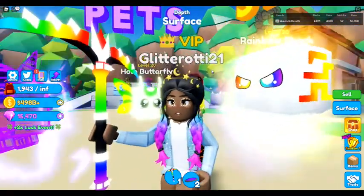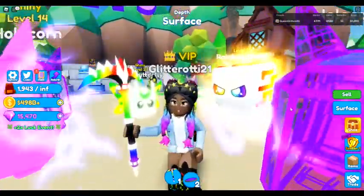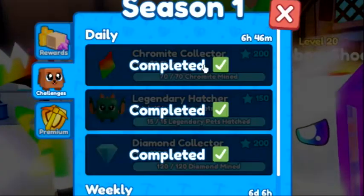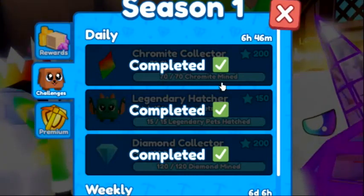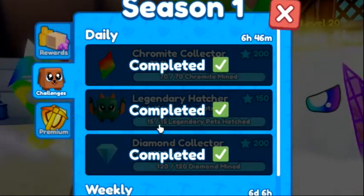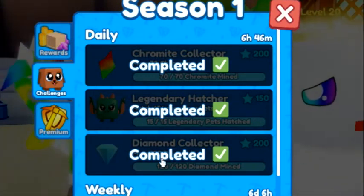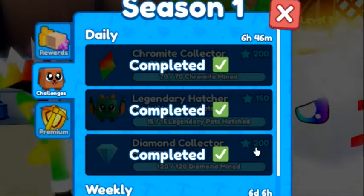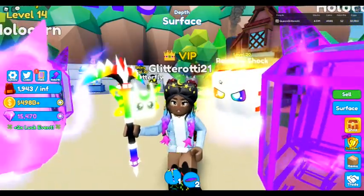So what I want to show you guys is exactly what I did to get to this point. First was the chromite collection — I had to mine 70 chromite, I did that, and got 200 XP for that. Then legendary hatcher — I had to hatch 15 legendary pets and got 150 XP. Then I had to collect 120 diamonds and got 200 XP for that.